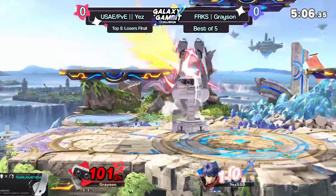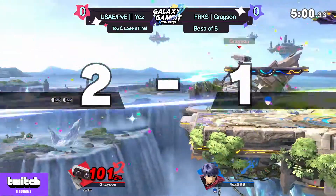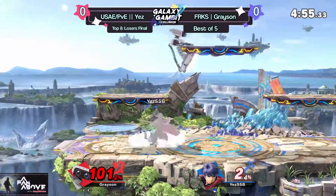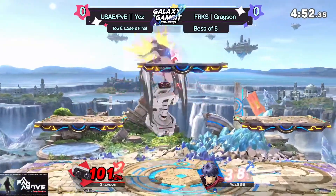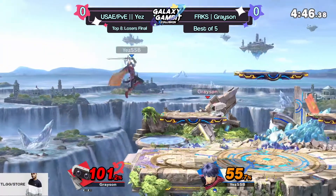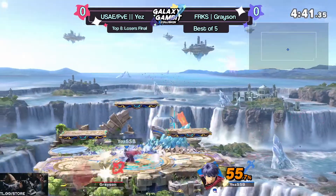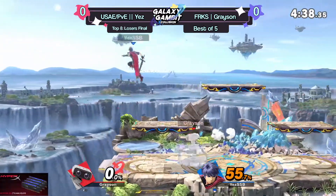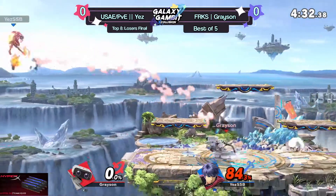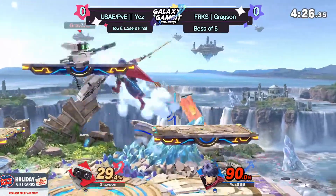Good job going for the air dodge right there too, because Grayson was definitely looking for the high recovery up-B. Yes is getting a little scared of side-B — he charged too long off stage. Beautiful, because even though the up-B didn't do anything, it forced Grayson not to jump off stage at the high point; it forced him to go low. And if you just look at this — the raw baller — yes, there's that landing problem. He just ran up and dash attacked, getting comboed to hell, and just said 'I'm gonna do it anyway.'